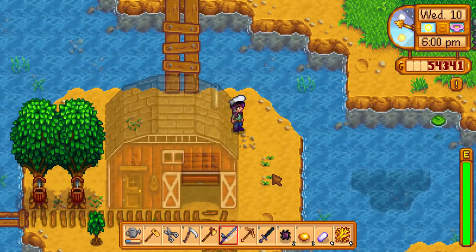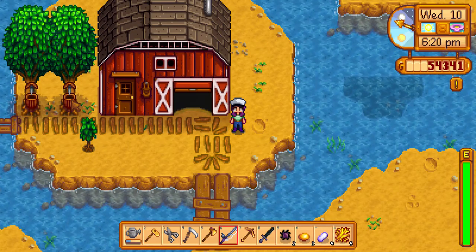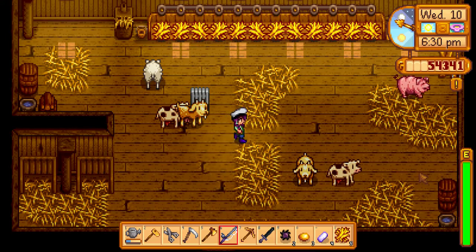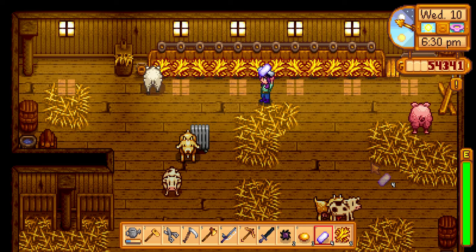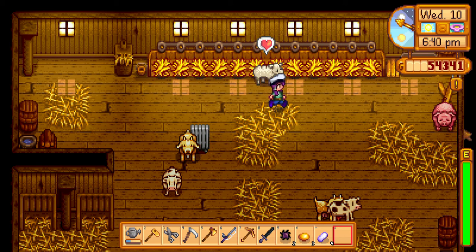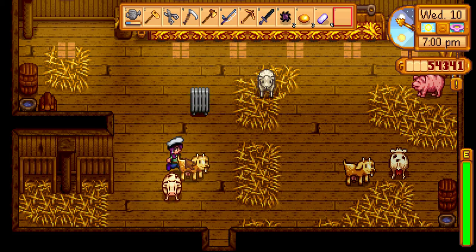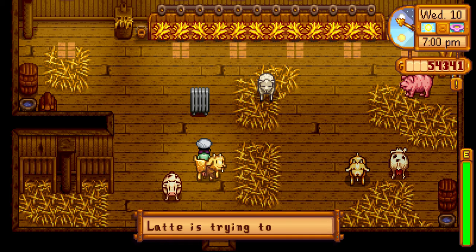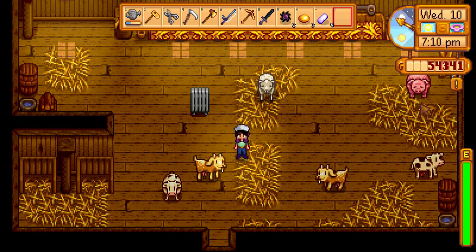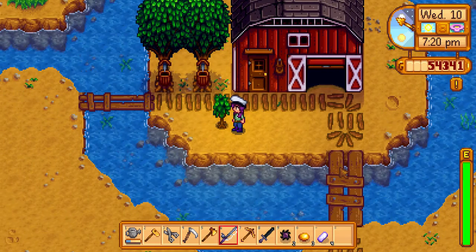This is my barn — everybody is already inside because it's 6:30 at night. This is an automatic feeding station. I have my sheep, my pig — pig's name is Bacon — two goats, one of which was actually born here so I didn't pay for it, and two cows. I'm thinking about getting one more sheep and one more pig just to have consistency, but I'll do that in a different video.